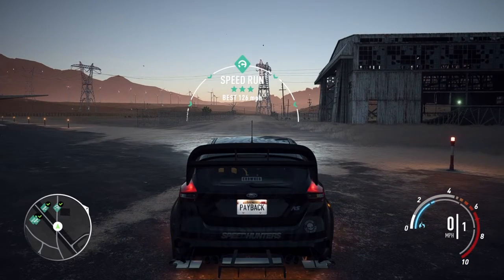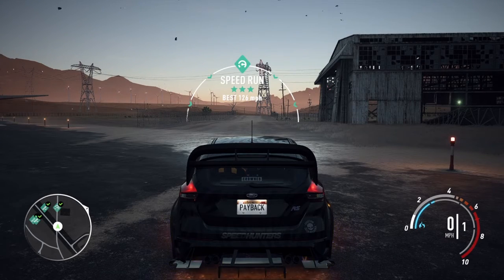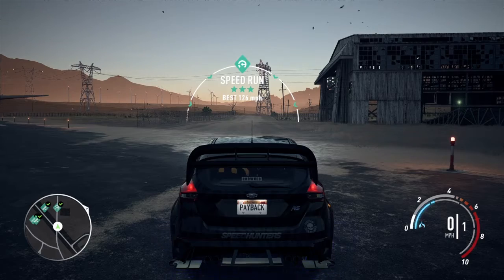The next class is going to be off-road, and off-road does take a little bit more for the build. What you want to focus on while building your off-road car is speed, acceleration, and your brakes, plus a little bit of airtime because you do jump quite a bit. You need control with your brakes, and you need that speed to catch up if you fall behind.